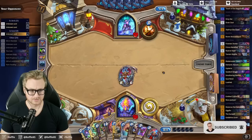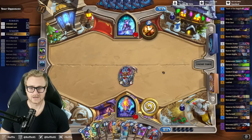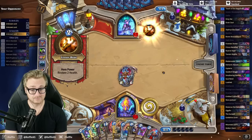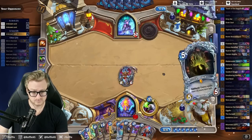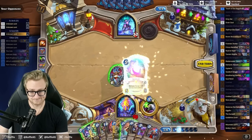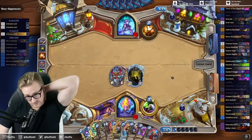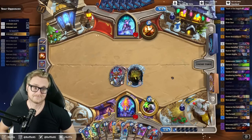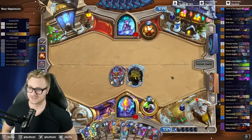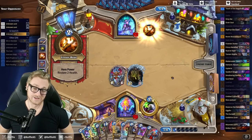But it is absolutely a Big Priest that we're up against right now. They're going to play Shadow Essence here, I'm pretty certain, thus making every single one of their turns incorrect. Well, this is going to be really rough for them. GG. 26 damage. What deck would this be though? It's Big Priest. Every single card that they've played main deck is a Big Priest card. They just made some unfortunate decisions.